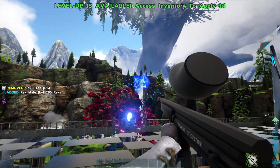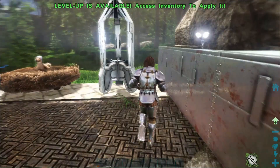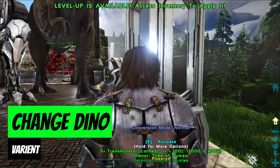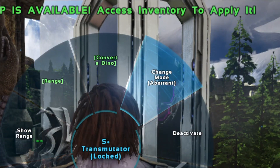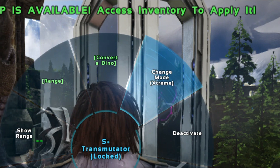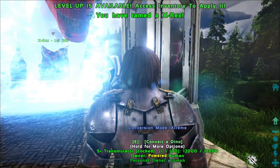We all know breeding starts with a perfect pair. We can bring our Rexes over to the transmutator and choose the variant of the dino we want to breed. With just a click of a button, we can turn them into their aberrant, tech, X, and R variant forms.